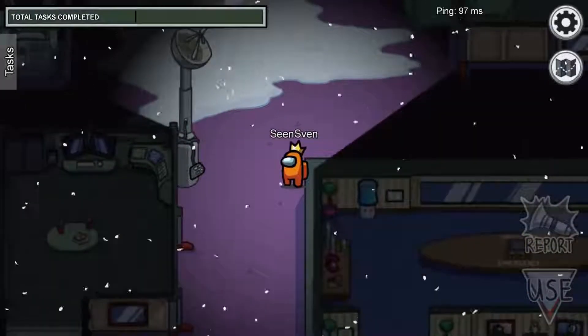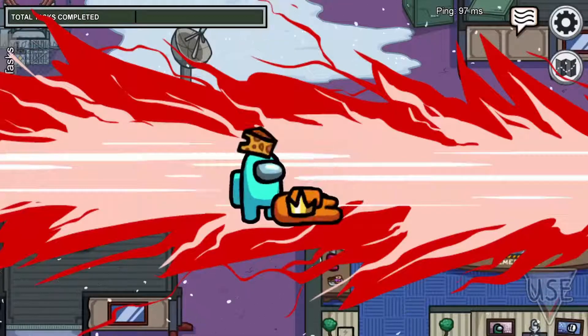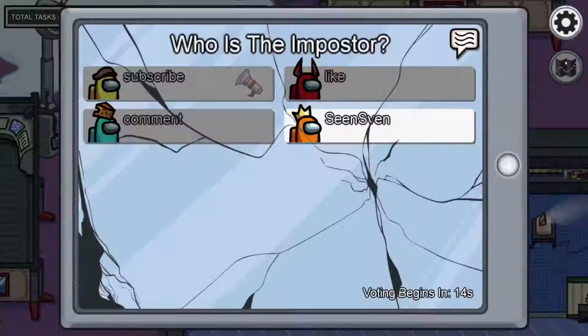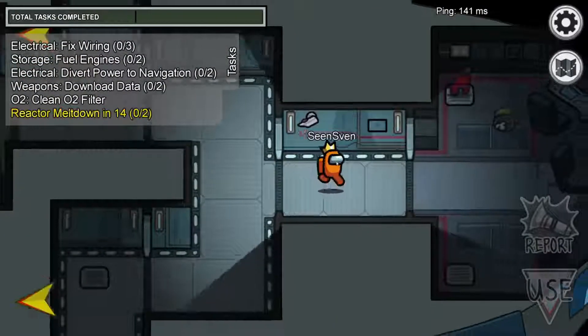If someone's watching the cams on Polus, stand inside a camera to hide the blinking, then wait to be killed. The one who's watching cams will call a meeting and vote the imposter out.